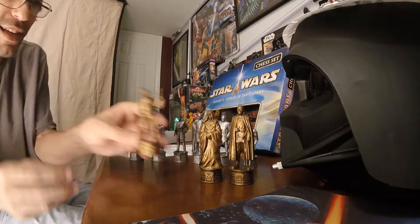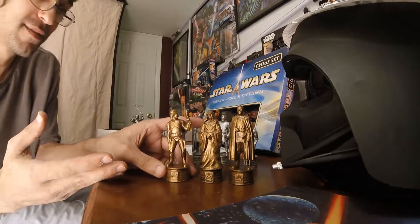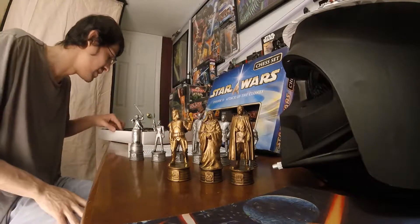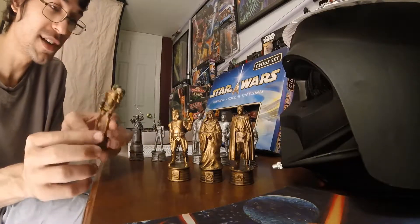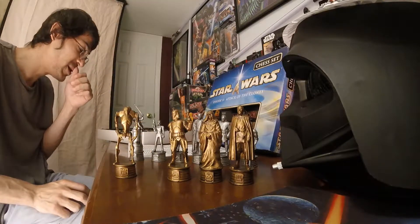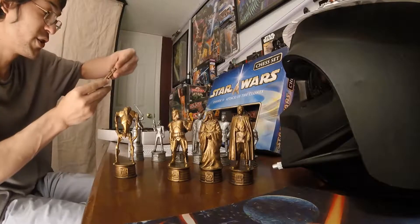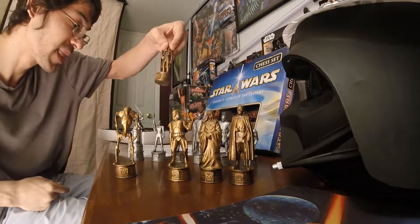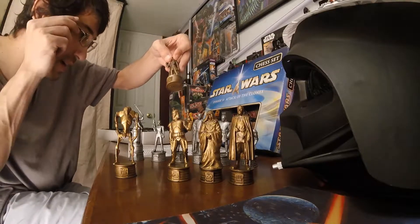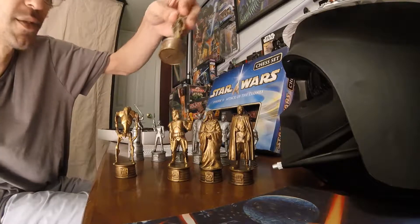And then we've got — it looks like Boba Fett, but it's Jango Fett. And that's going to be your Knight. And then we've got your Pawns — these are little Geonosian soldiers. Geonosians. And then we've got your other bounty hunter, Zam Wesell. That's going to be your Bishop.